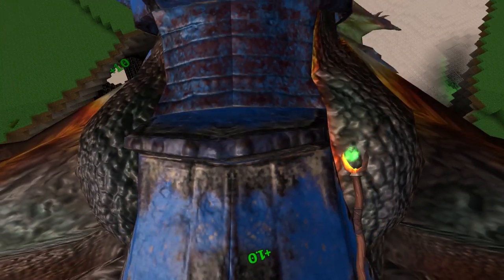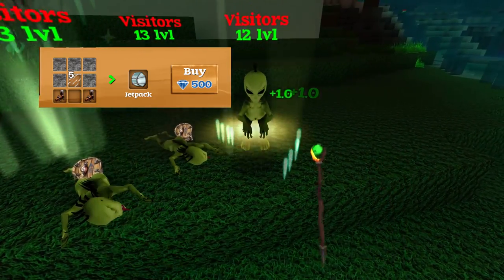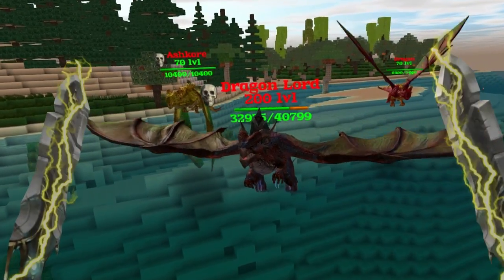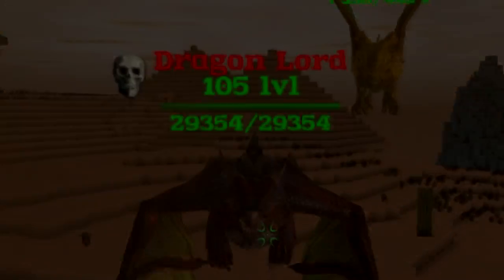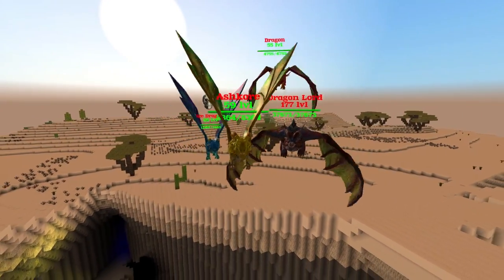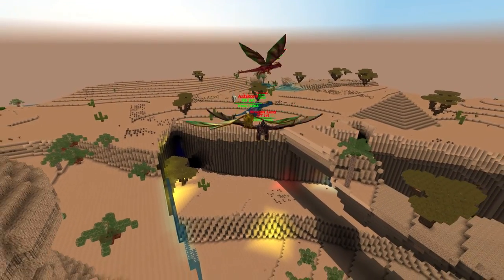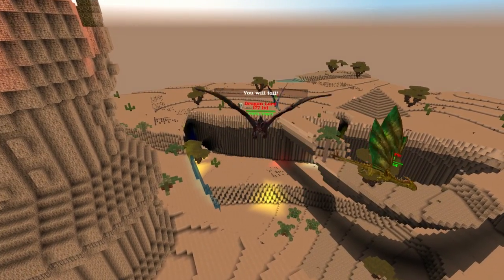If you are in survival or hardcore, consider picking up the jetpack and farming visitors for some graviton — this will make your life 110% easier. It's also worth noting that the Dragonlord's level scales depending on where you are from spawn. If you want an easier fight, go to where your original spawn location is. The Dragonlord has the ability to see you from really far away compared to the other three dragons.